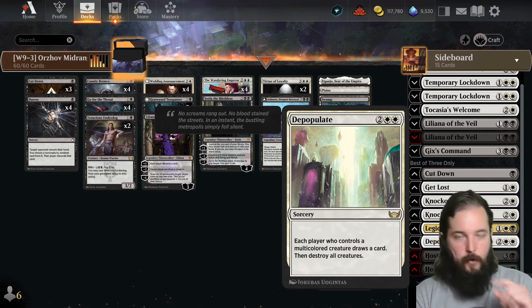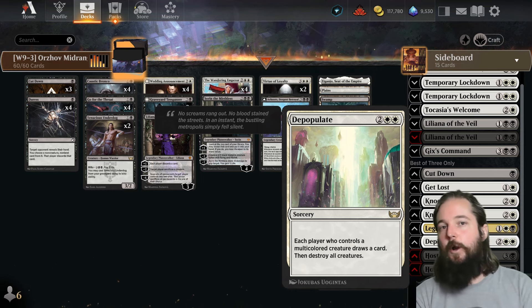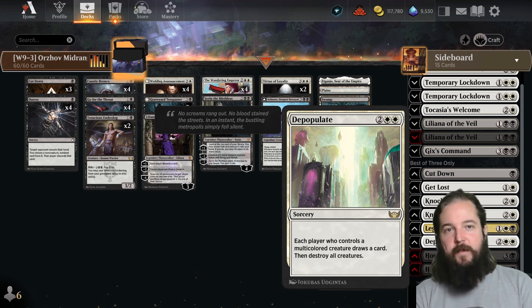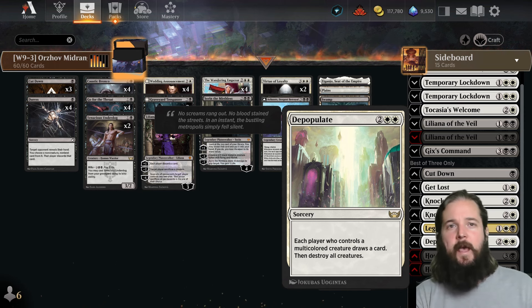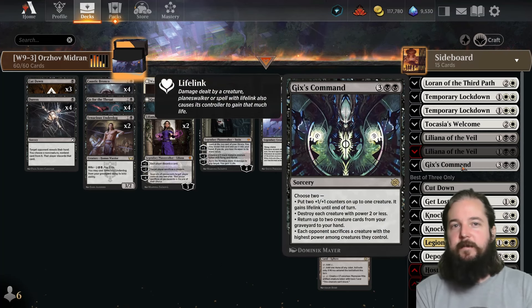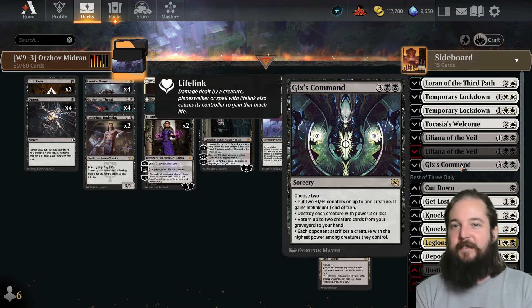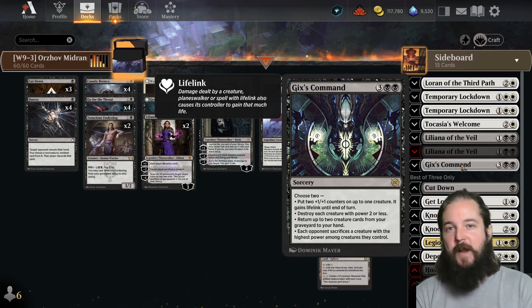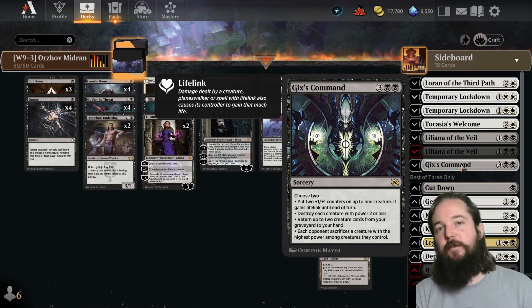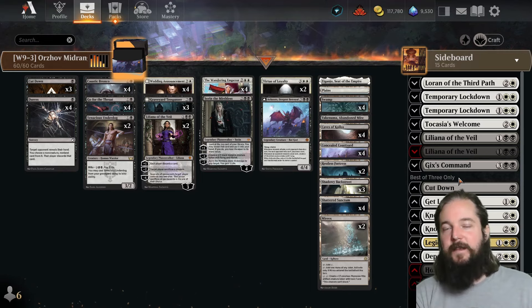Two copies of Knockout Blow also for Mono Red, and one Legions to Ashes as a way to hate on Boros Convoke without Pest Control whiffing or Path of Peril resetting your own board. Instead, classic Temporary Lockdown for Boros Convoke and one Depopulate — good if you're facing Dimir Midrange or Golgari Midrange where Temporary Lockdown doesn't hit everything. Gix's Command is amazing: give lifelink to stabilize, wipe the board against flood strategies, or return creatures from graveyard — really nice versatility in certain matchups.